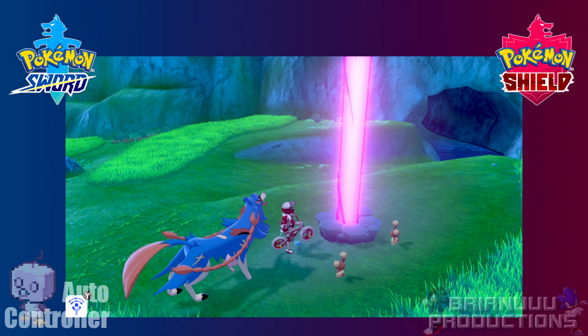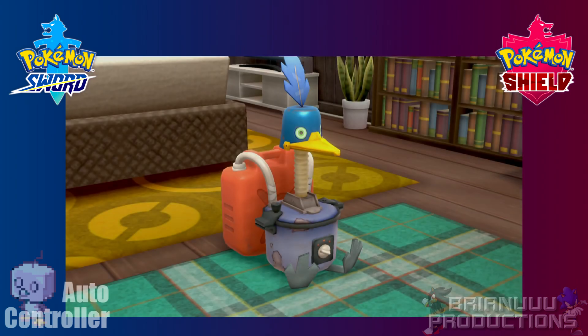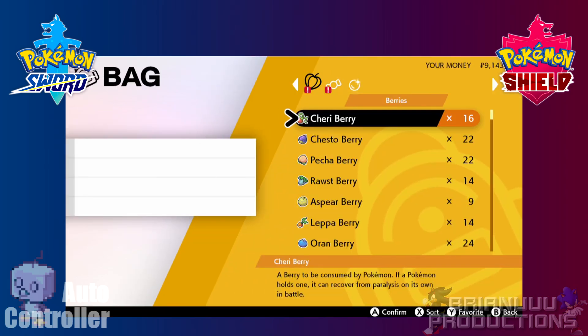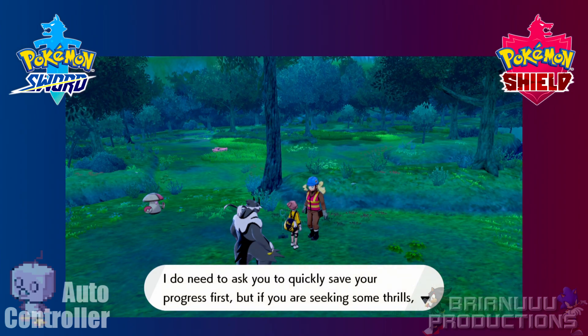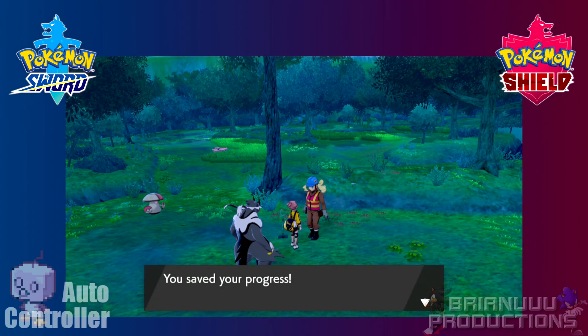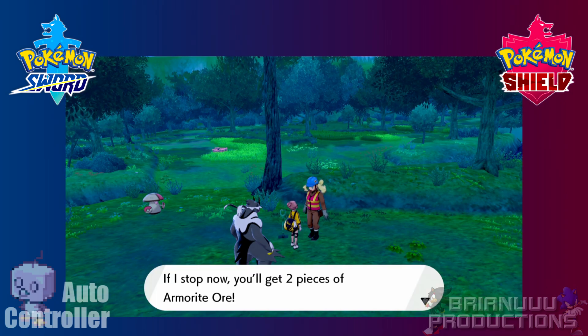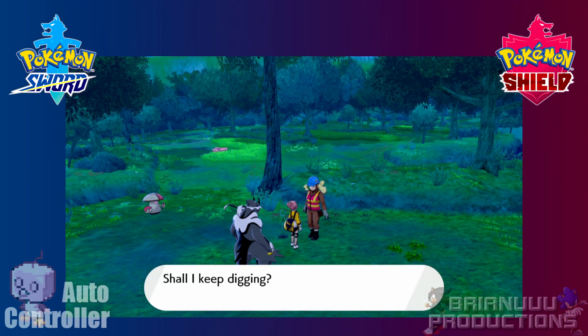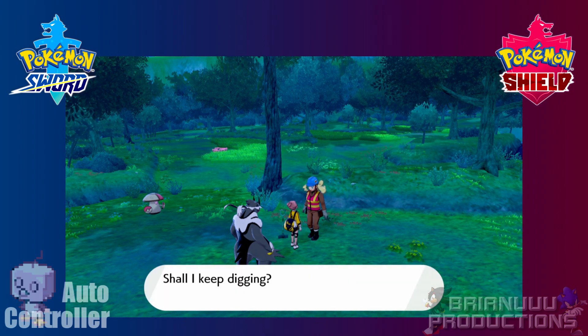That's about it for this update. I mentioned before that the Cram-o-matic can be automated, but I don't think it's a good idea since it is impossible to know how your inventory is sorted, and you need a specific order to get the items you want — so it is way better to do it manually. I also know about the Digging Ma in Isle of Armor that can grind Armor Ore, but even though there are fixed locations she will be in, every time you finish talking to her she will be in a random location rather than a fixed sequence. So it will be impossible to find her automatically, and on top of that it is very easy to run into wild Pokémon in the wild area. The better option is still doing raids.